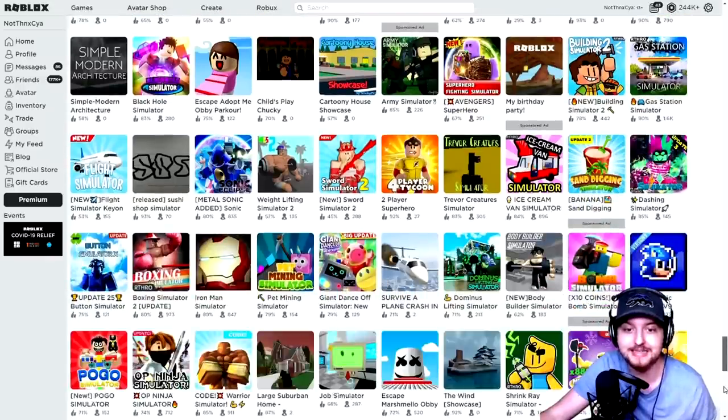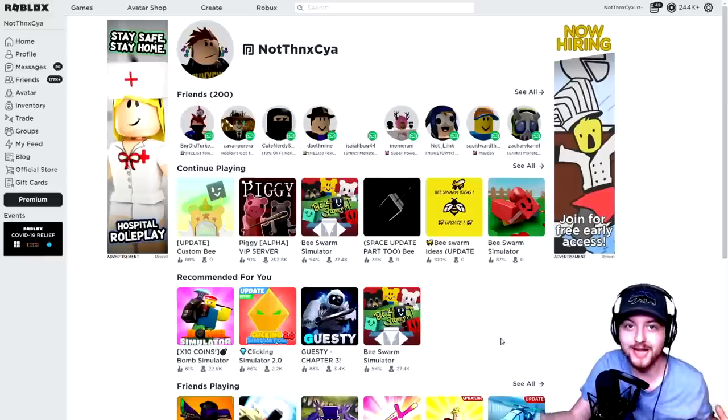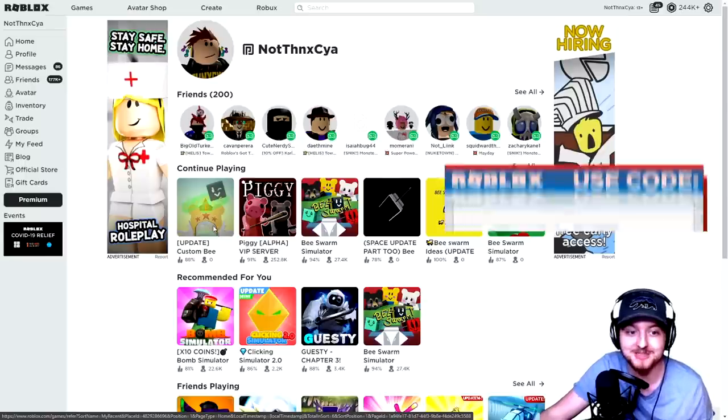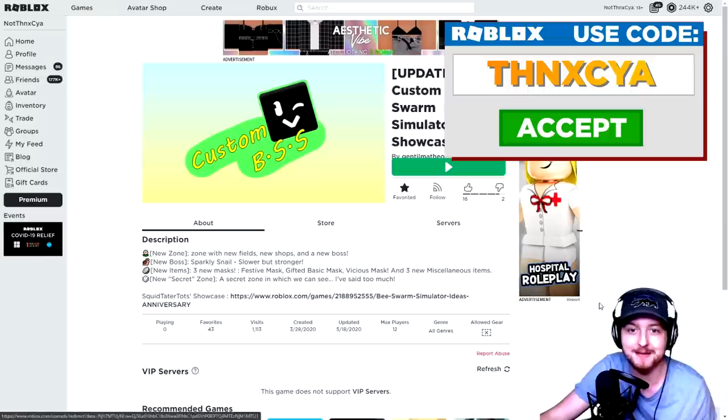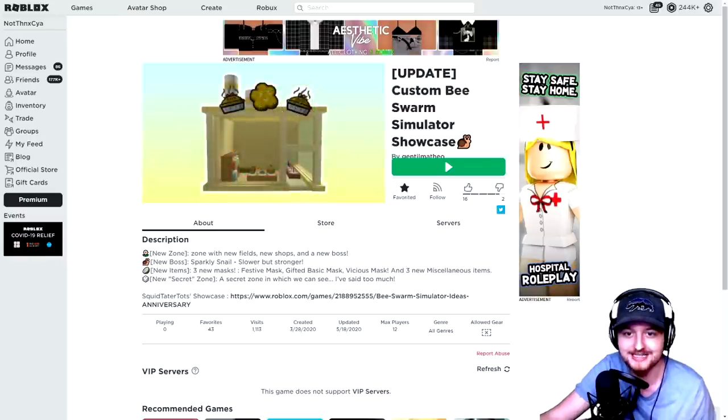The only problem is Roblox have completely messed up their search engines, so I'm going to go and find it. I can't find it in the list - so annoying - but fortunately it's in my recently played. So this is what the icon for the game looks like. And if we click on this bad boy here, boom, it is called Custom B-Swarm Simulator Showcase. And this is by, I think, Gentile Matteo. And it is so, so cool. Are you guys ready to jump in? Let's do this.